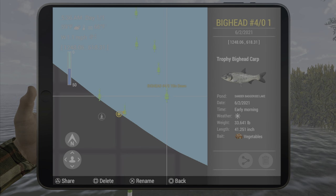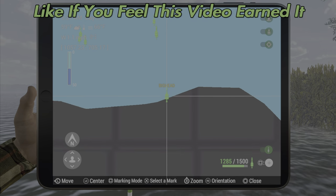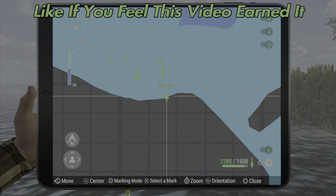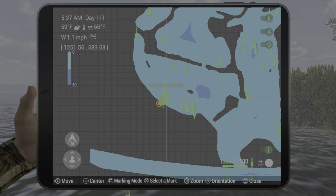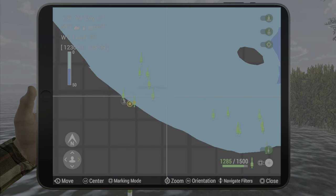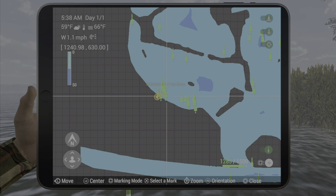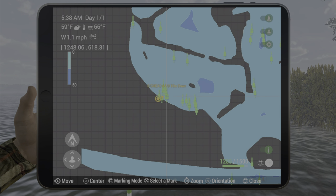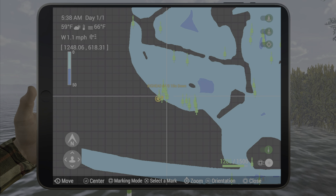If you catch your unique in the first 15 minutes at spot one, go back to it a half hour real time after you caught it so you have a chance to catch it again at the end. If you get two unique big heads from the spot, the chances are you're going to score 300 in this one. Hopefully this guide helps you out — see you next time, have a good one.